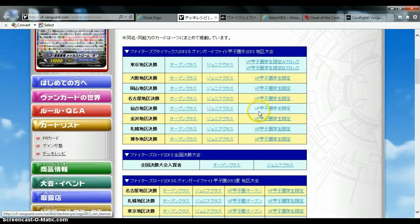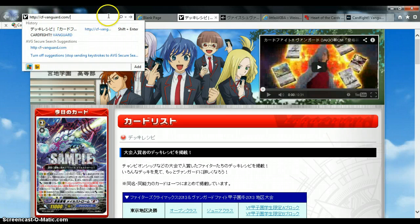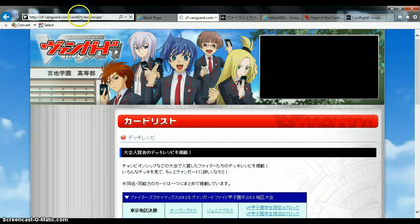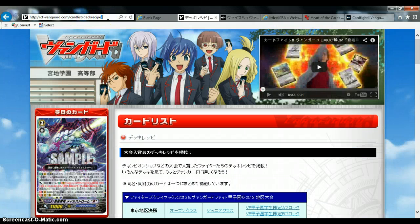Starting off with Cardfight Vanguard since that's where the channel started: I use the official Cardfight Vanguard website. All you have to do is go to vanguard-real.com slash deck recipe. The card list part will come up by itself, but it might go directly to the English website. So just type in deck recipe and go in. Since it's brought me to the Japanese site already it will work, but if it brings you to the English one, just repeat it and it should work on the second try.